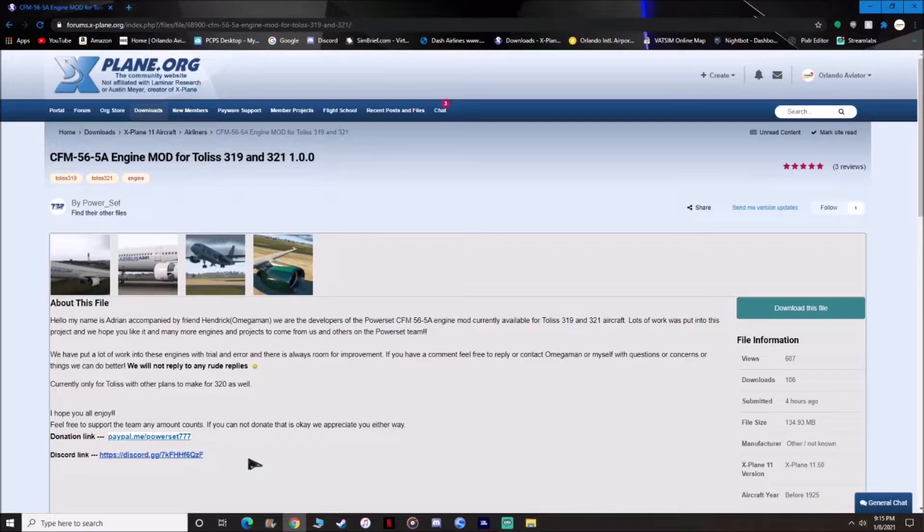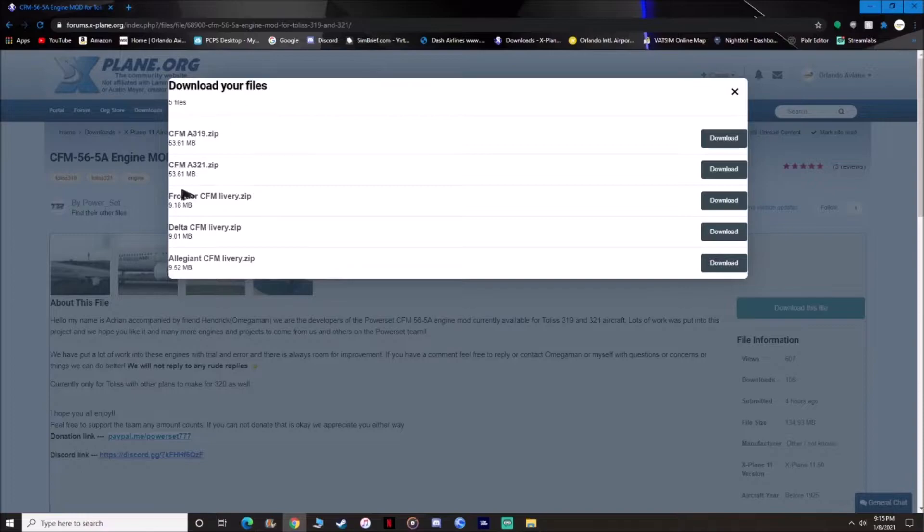I'll leave a link in the description below for you guys. Once you hit that link, you're going to go ahead and hit Download File. We're going to hit the CFM A321. If you guys are downloading the A319, just go ahead and hit the A319. This engine does come with three default liveries: one for Frontier, another one for Delta, and another one for Allegiant. For those liveries, all you have to do is download that and put it into your objects folder for that specific livery.